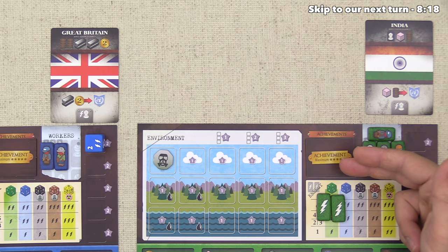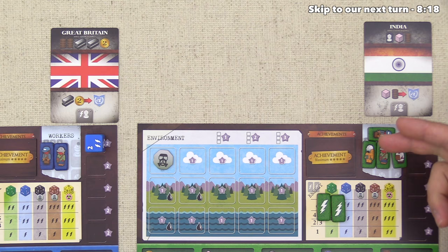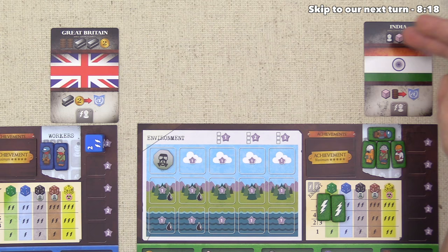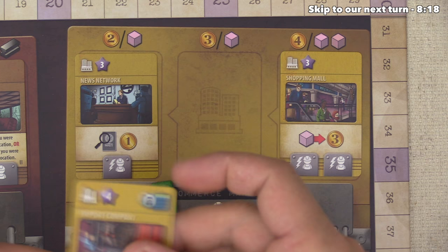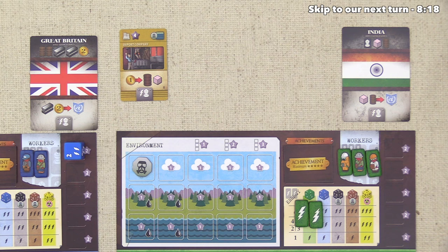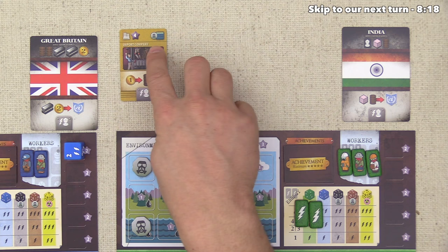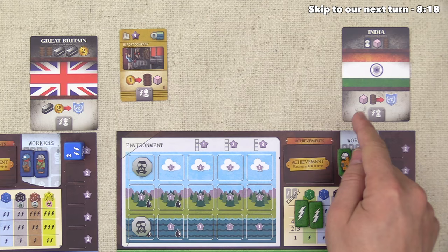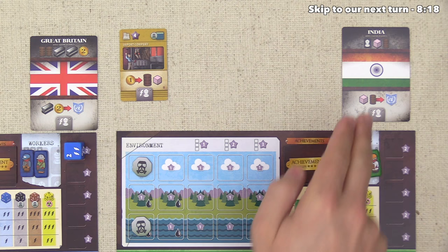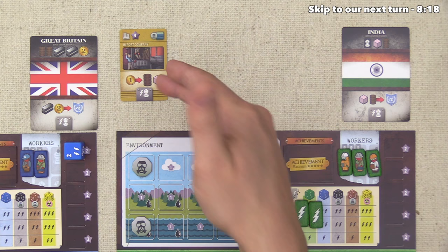The green player chose India, and as part of their starting bonus they get to start with a fourth worker. You can have up to six workers, and there are a couple different ways to acquire new ones. India gets a leg up there, but gets very little in other resources. So they start by going to the commerce market and picking up the import company, which lets them spend one dollar to get a barrel of oil and a plastic. This synergizes really well with India's UN cost of a barrel of oil and plastic. The green player has zero money though, so they can't activate it yet.